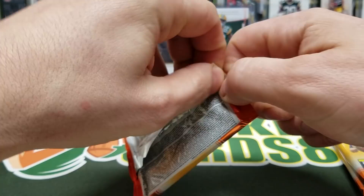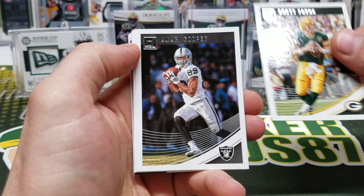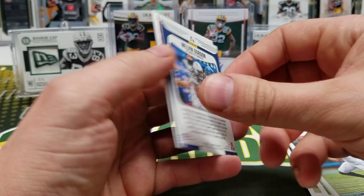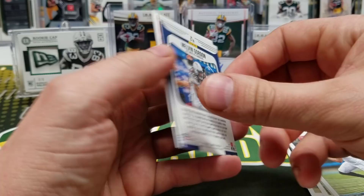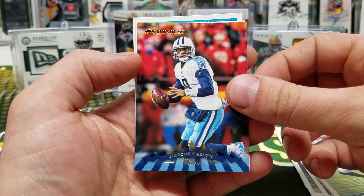2018 Donruss. This hasn't been a bad product — I actually think this is one of the more improved products of the year. Brett Favre, Amari Cooper, Jamal Adams, Sanu, AJ Green, Mike Evans, Melvin Gordon. Got a Dominators insert — just an insert — Marcus Mariota, Avante Maddox, and James Washington.